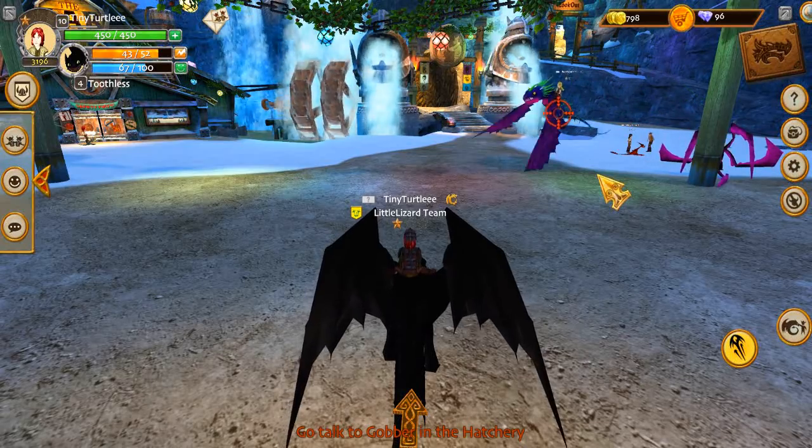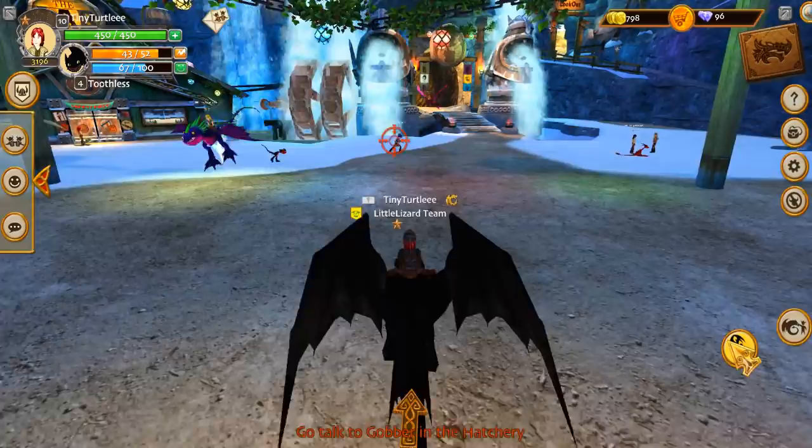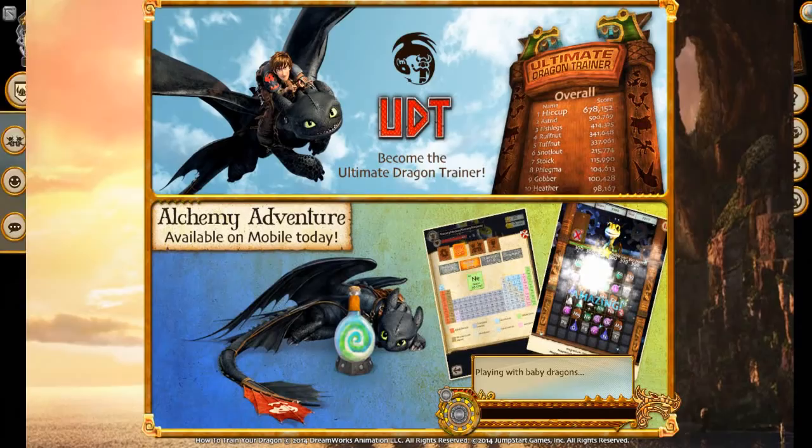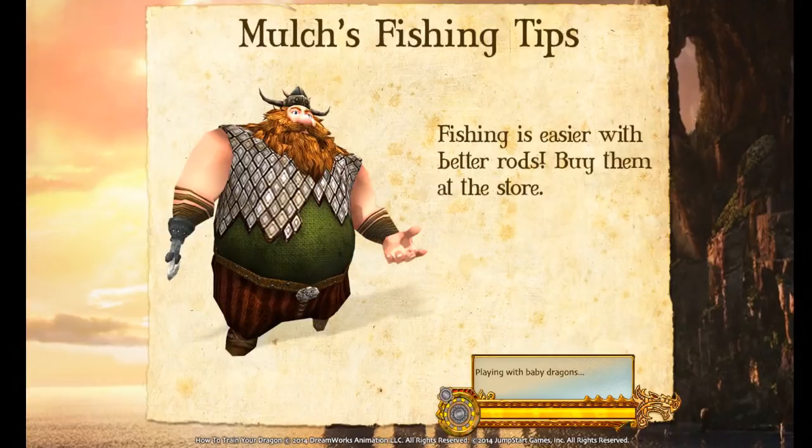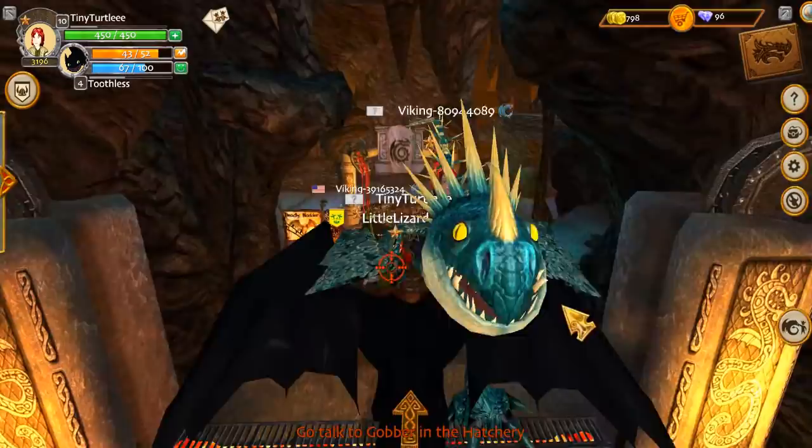Hey, what's going on guys and welcome back to School of Dragons. Ryan is away on holidays. If you missed yesterday's episode, we started doing some quests and now I gotta go see Gobber in the hatchery. But my plan after this quest is to figure out what I need to do to get a new dragon — I really want a Deadly Nadder.